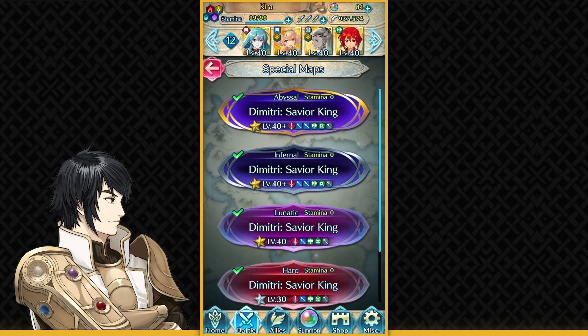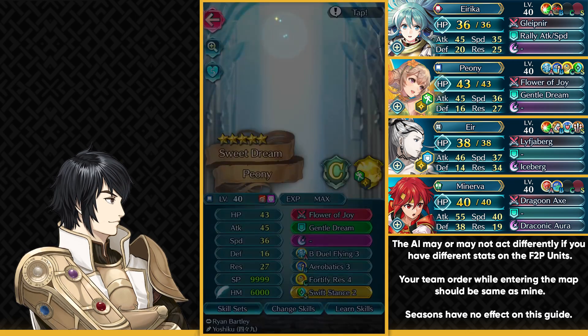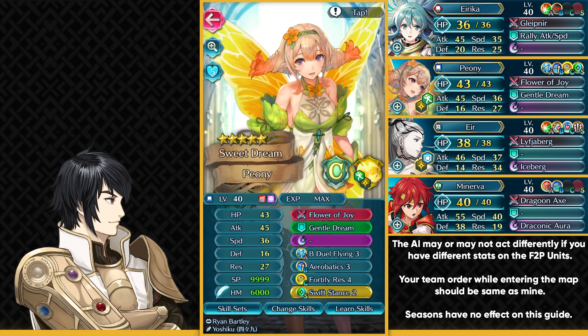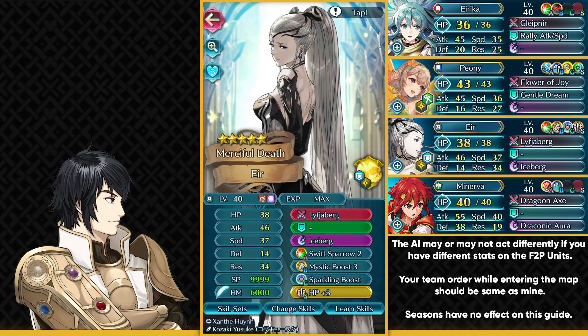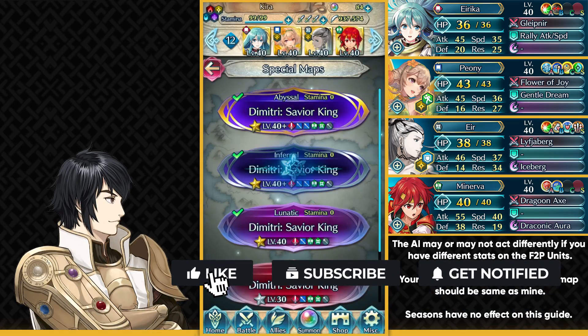Let us begin with Infernal. This is the free-to-play team I'm gonna be using. I've got Mage Eirika here — she needs no sacred seal, just her base kit. Peony needs any sacred seal that gives her an extra 3 speed, to not get doubled by the Red Mage with a blade tome. I'm using Swift Stance, but Speed Rest Solo could also work. Anything giving her 3 extra speed points is nice. This support doesn't really matter. We also have Eir. She needs to be at +2 or +3 so she can survive the Green Thief, and lastly we have Mini Minerva, the MVP as always — she needs absolutely no sacred seals.